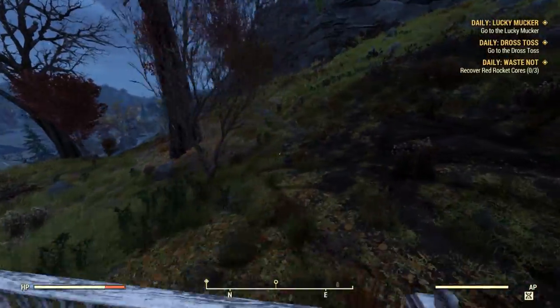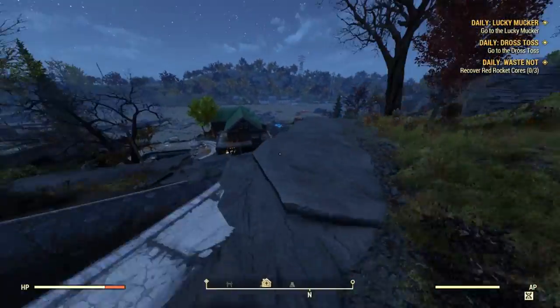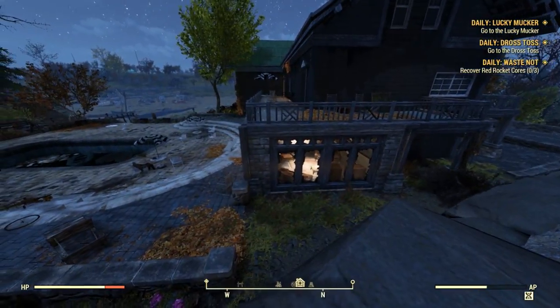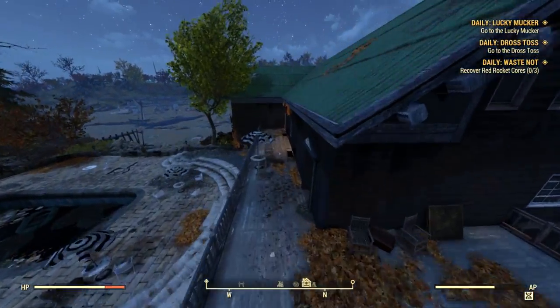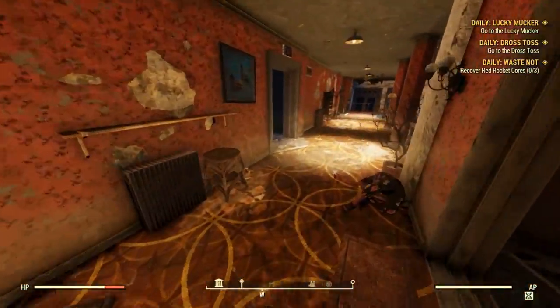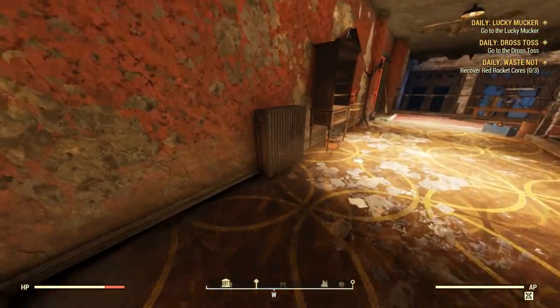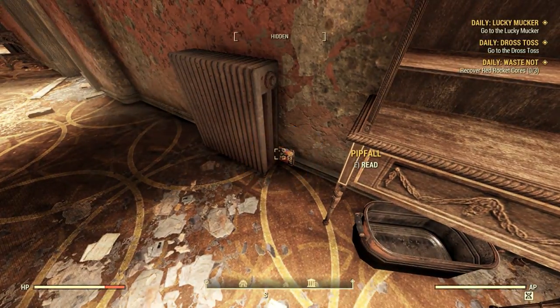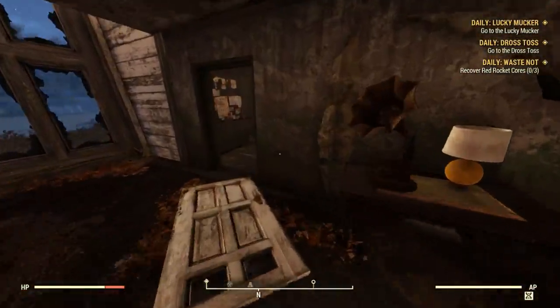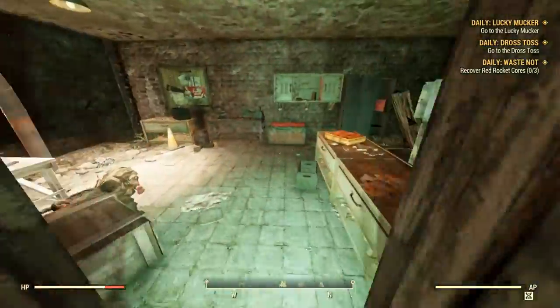There are two more at our next destination, over at Overlook Cabin. You can go in the main entrance and go upstairs, but I like to hop over this ledge to the top level. Along this wall, you'll find our first magazine spawn wedged behind the second radiator. Then head all the way downstairs into the basement — there is a magazine spawn on this table here.